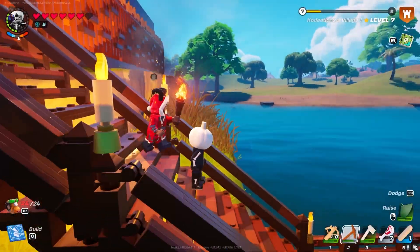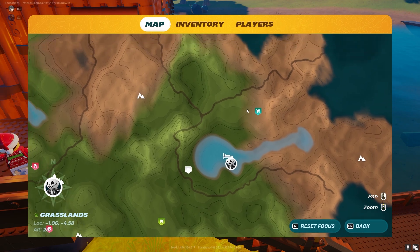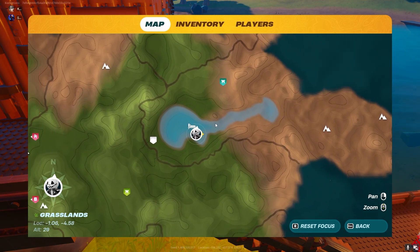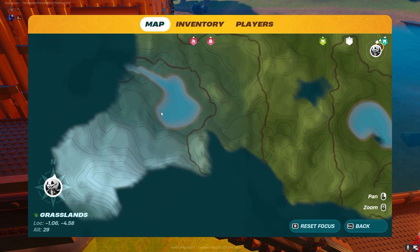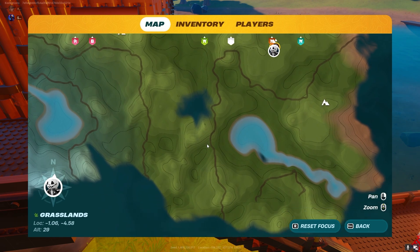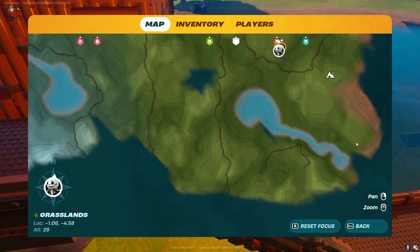Tip number one relates to building your village and finding a nice spot to build your home base. A really good option is to build your base closer to multiple biomes. In this game you have three different main biomes: the grasslands, the desert, and the snowy area. You're going to need resources from all three as you progress, so building close to multiple biomes reduces the amount of traveling time wasted going to each one to farm resources.